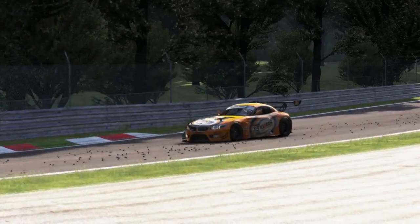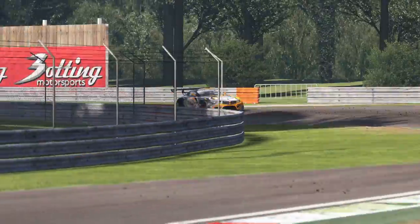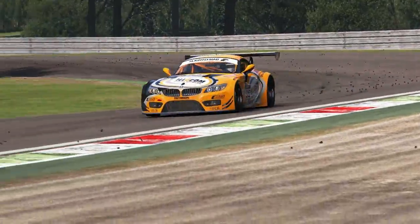Try and trail brake into Lesmo 1, getting down to third just as you nudge the apex. Get as good a run as possible into Lesmo 2, then jerk the car through the banking onto Curva del Serraglio.